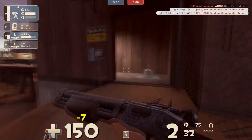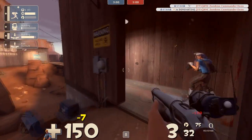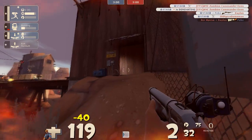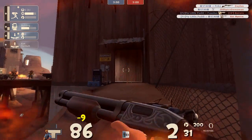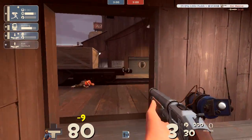Heavies are a really awesome choice, but for overall defending areas and annoying people, gunslinger engineer works out so well. Your mini sentry placement never becomes irrelevant like it would in a payload map where you need to constantly keep moving it up. On King of the Hill you can just plop it down in one place and it's probably going to get kills.